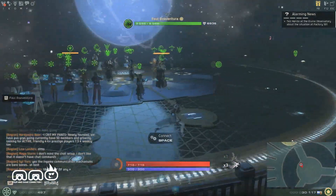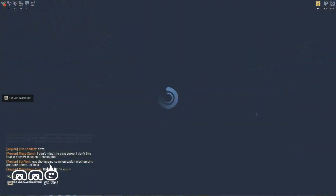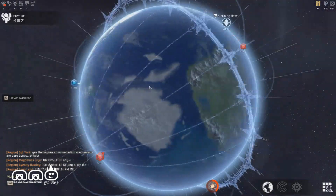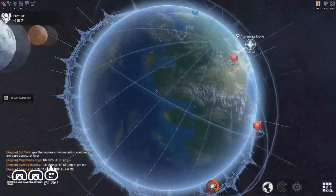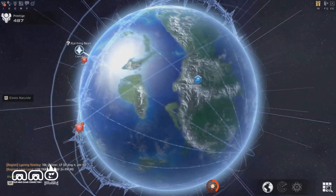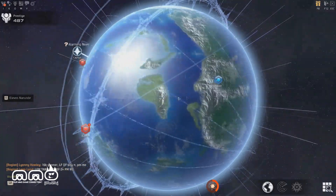Upon playing the game and jumping right into it, it runs very smoothly. As you can see here, we're in the observatory — this is where we can go to run different missions and other stuff like that. They've added more to this as you progress further into the game.